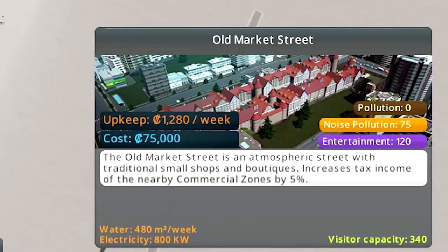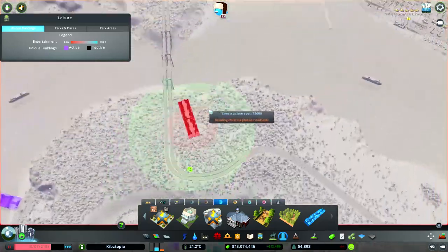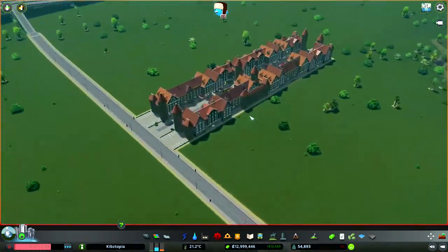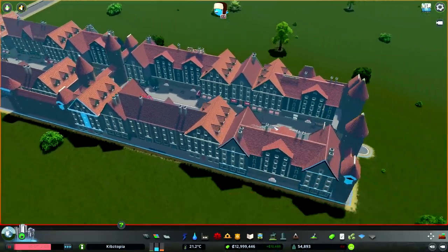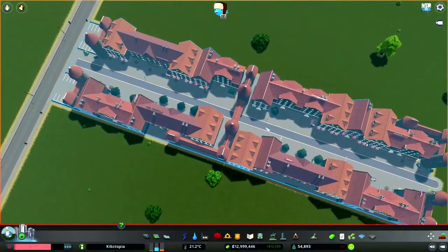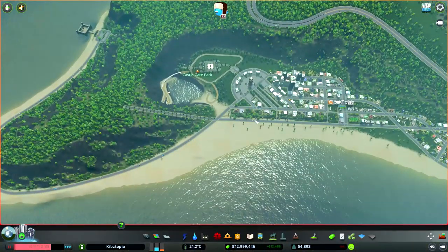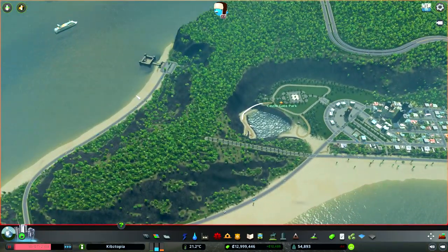So Old Street Market — atmospheric street with traditional small shops and boutiques, increases tax income of all nearby commercial zones. I don't particularly care about that. I just want to see how it looks. Oh my gosh, it looks like a small German street. Oh, that's so nice. I like that a lot. Can we put that down over here? Maybe up in here when we start designing.